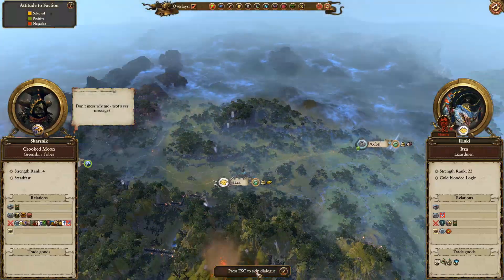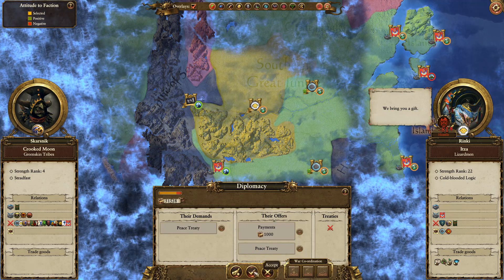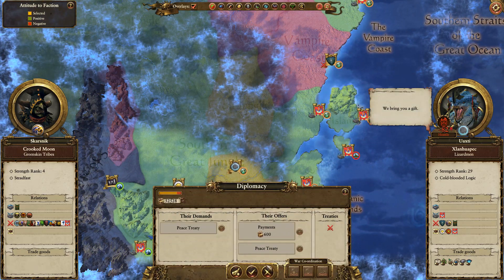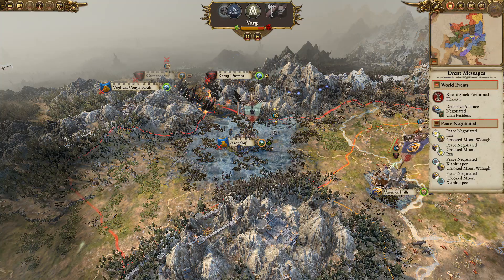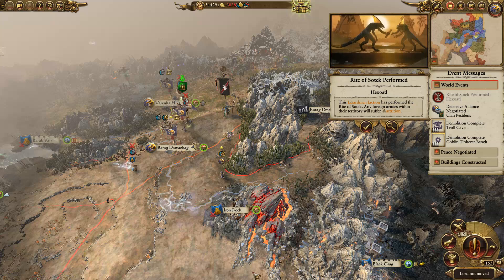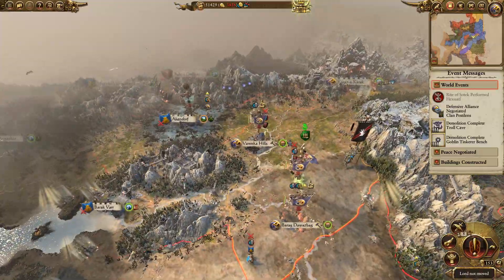Don't mess with me! What's your message? Declare war? No - peace treaty. If you want to give us money, I'm more than happy. Speak your words and I'll decide. Sure, give me money - I'm more than happy for you to give me money and I'll give you peace. Well, that was a profitable time. Lovely.